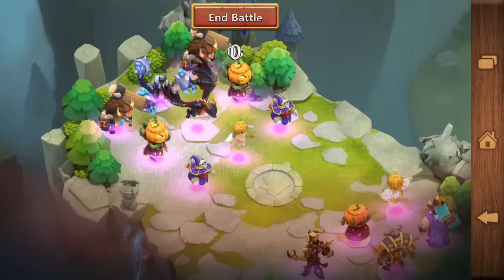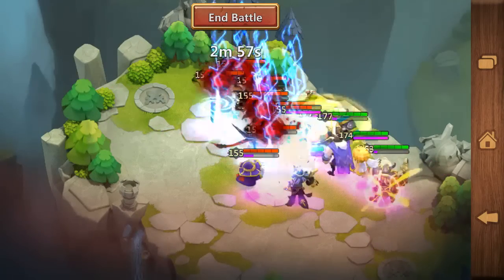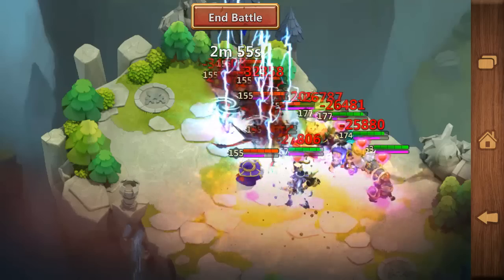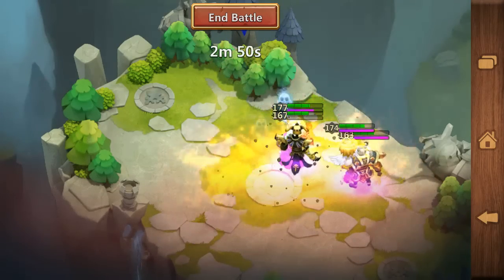In my strategy I'm tanking with Pumpkin Duke — Pumpkin Duke is going crazy. Cupid gives me energy, Immortep and Thunder God are stunning, and Ares is just blocking enemy hero skills.